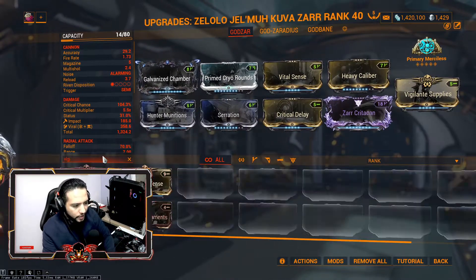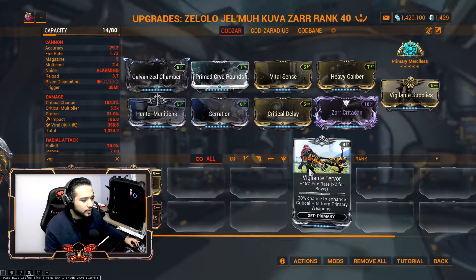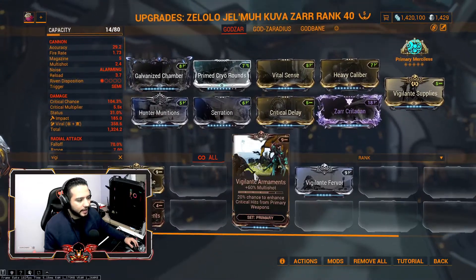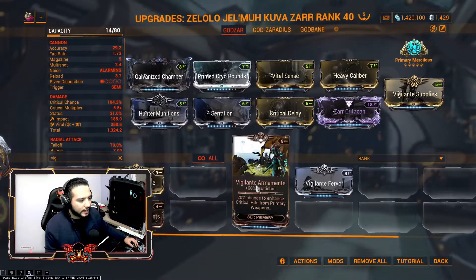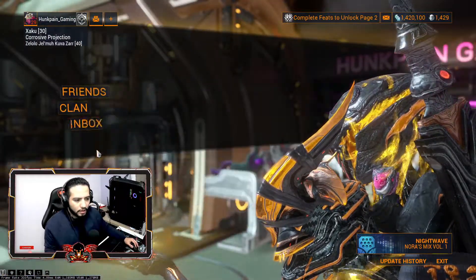Primed Shred gives fire rate and punch through, but I don't even use it because we have Vigilante Favor. Vigilante Favor gives 45% fire rate and 2x for bows, plus a 20% chance to enhance critical hits from primary weapons — which I think is better than 2.2 punch through. Combined with its brother Vigilante Armaments, you're enhancing critical hits all day. I'm not even using it on Zarr because I have a Riven. You can swap in Zarrita Khan or Armaments — it's your choice.